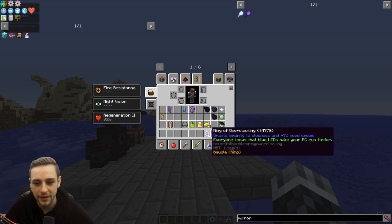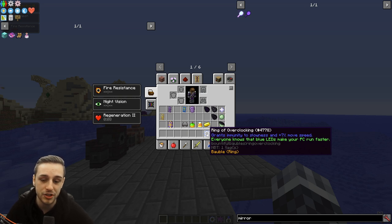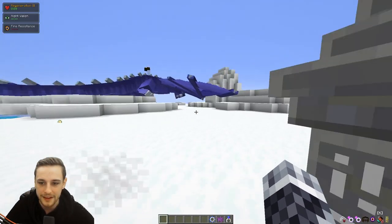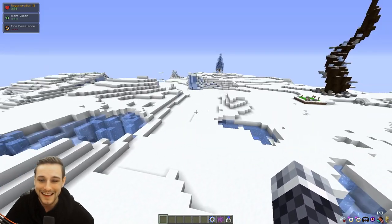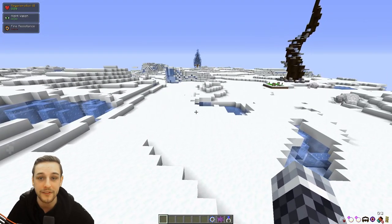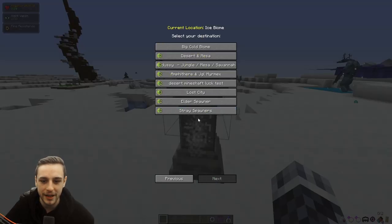That brings me to the Ring of Overclocking. The Ring of Overclocking and the Forbidden Fruit are probably the two that people struggle with most. The Ring of Overclocking is a drop from archers called Strays. Strays can be found in Ice Biomes and will spawn usually at night. Normally what I would do when looking for Strays is save an Ice Biome on my Atlas, and whenever there's a Blood Moon, hit up your Ice Biome and kill as many Strays as you can. Without any looting at all, I got three Rings of Overclocking in one Blood Moon, so that's pretty much a guaranteed way to get them.